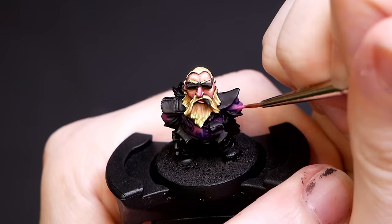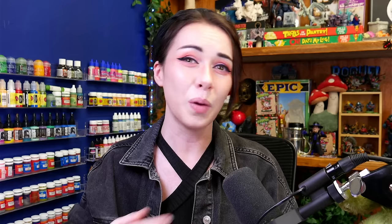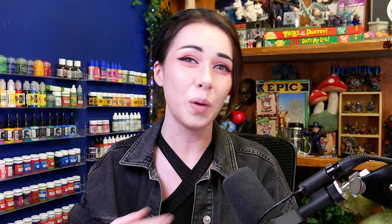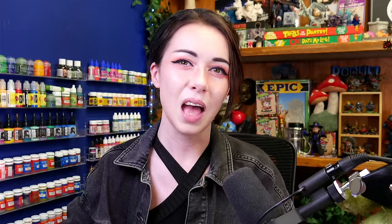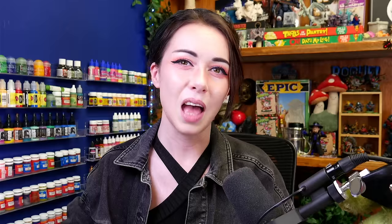Purple has a similar issue for me where I want to highlight it using all these pinks and lighter colors, so by the time it's finished it neither reads as pink or purple — it's just a bit of a mess. Whenever I paint gray and black they also fall victim to my over-highlighting: when I want something to look light gray it always ends up reading as white, and when I want something to be black but a little highlighted it always looks like a muddy gray mess.